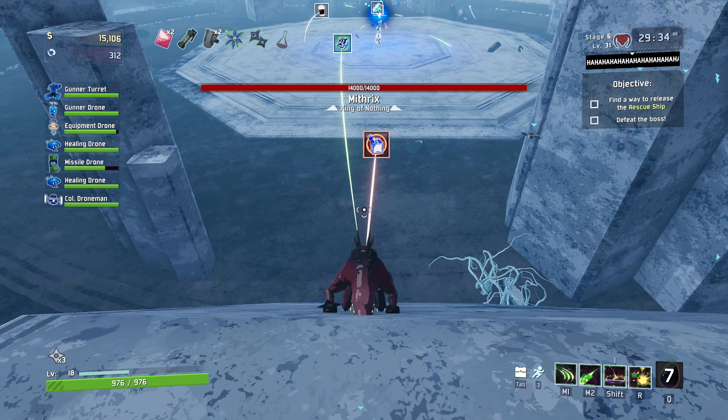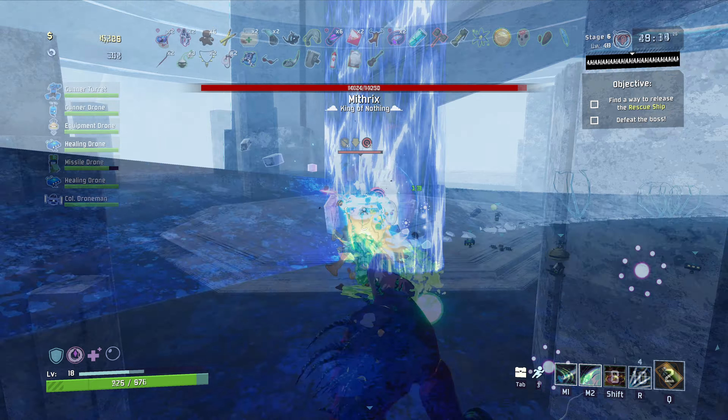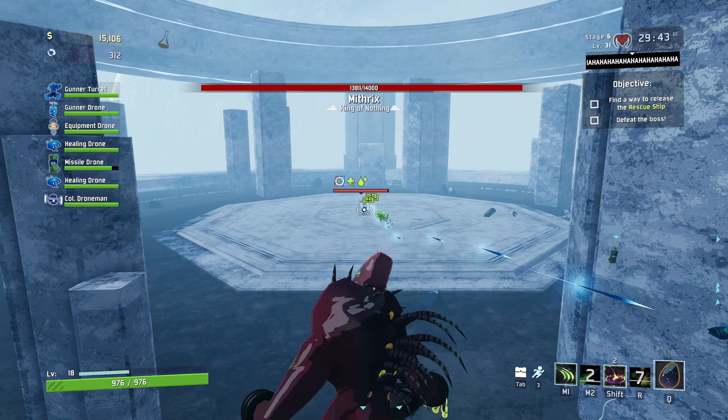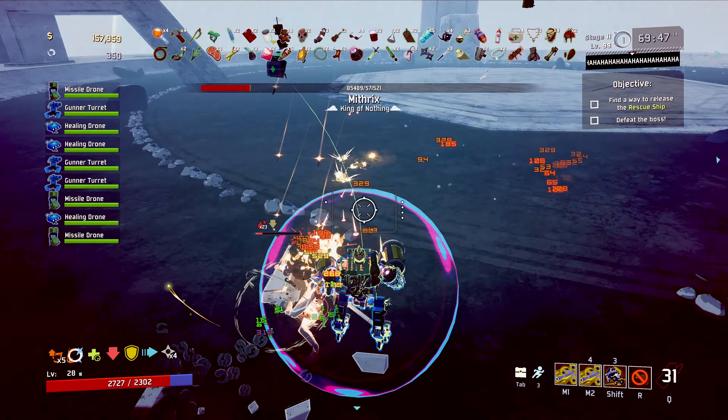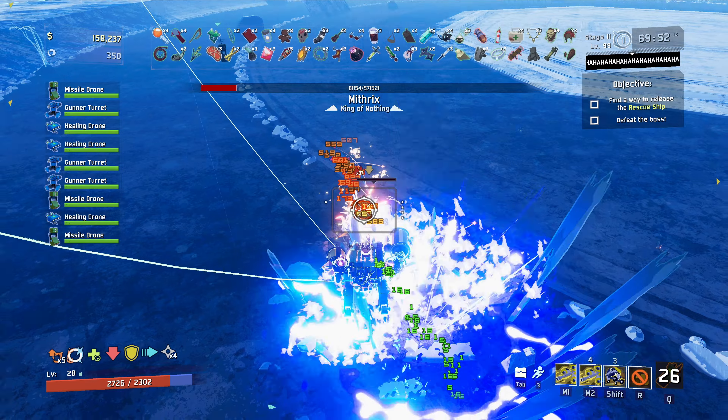Mithrix is just a fun boss fight. He's got very unique strategies for fighting from each of the cast of characters — from Mercenary and Spider-Man's rapid up-close dodging, to Artificer and Captain's corner camping, to even Multi-T and Huntress and Rex's straightforward gun-em-down angle. It really rewards players for knowing their characters.